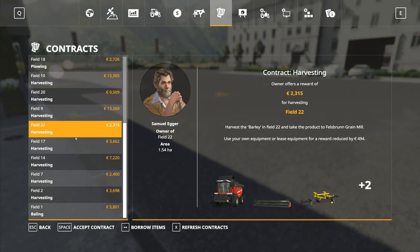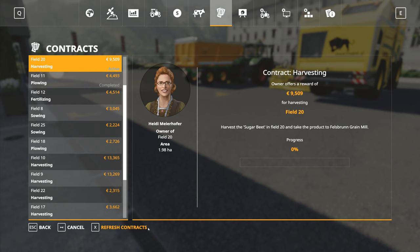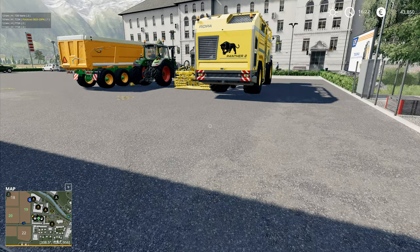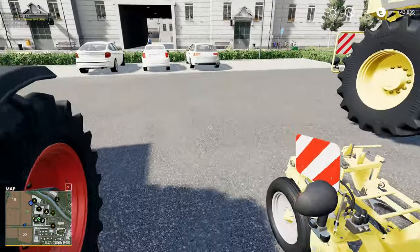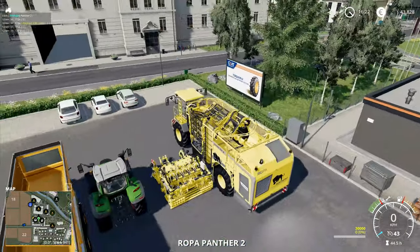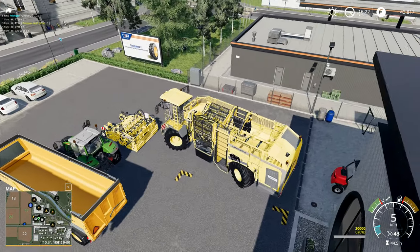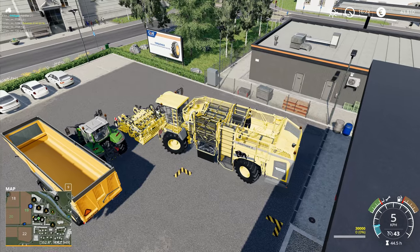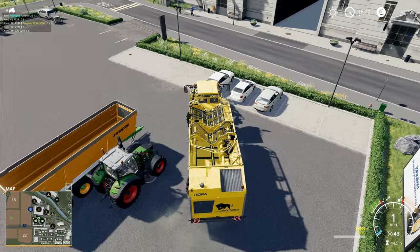Field 20 — we will go with field 20, we will do that one. So we get a self-propelled sugar beet harvester for this one — we need to borrow items. There we go: self-propelled sugar beet harvester, the Panther 2, and then we've got a tractor and trailer in order to drag things back as well. Let's load you up right here — this is only a small sugar beet harvester, but it still holds 30,000 litres of sugar beet. So it's not too shabby at all.